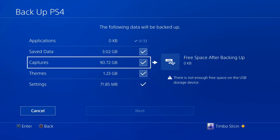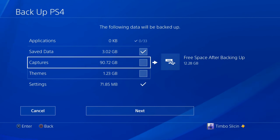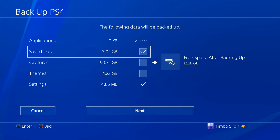Then for the Captures, I don't need any of those, so I'm going to uncheck that. Themes, I don't need those either. So all I want is my saved game data right here and my Settings. This will be like my game saves and like my Minecraft worlds.